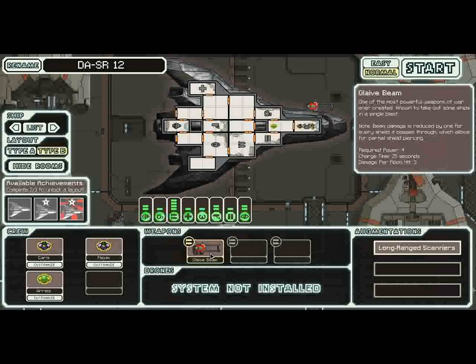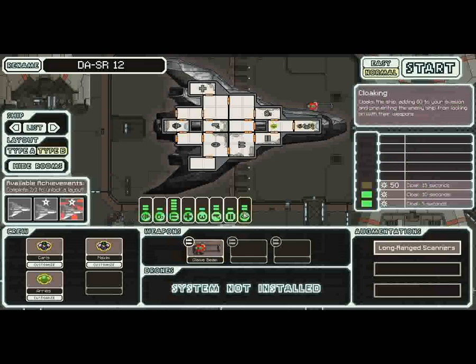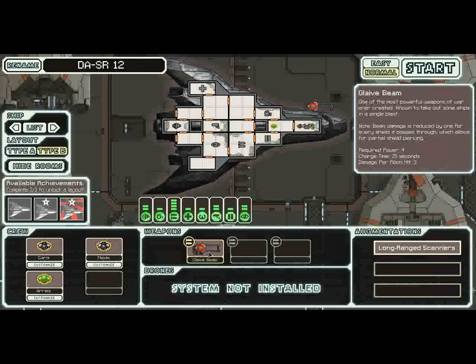Crew is similar — you're switching out a human for a Zoltan, which provides a little extra power. The biggest thing comes from the Glaive Beam. As the description says, one of the most powerful weapons of war ever created. In my opinion, this is the most powerful weapon in the game — I don't think there's anything that can do more raw damage to an unshielded target, except arguably a Pike Beam. However, it requires all four weapon power bubbles, so you're not going to be using much else. With a 25-second charge time, it'll cripple you early on if you're not careful with your cloak.